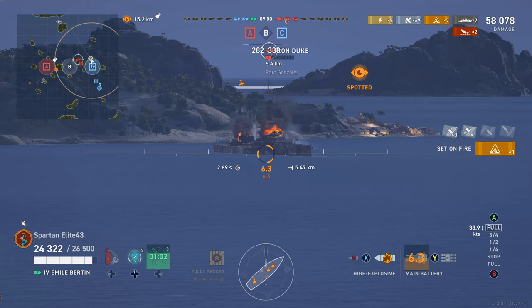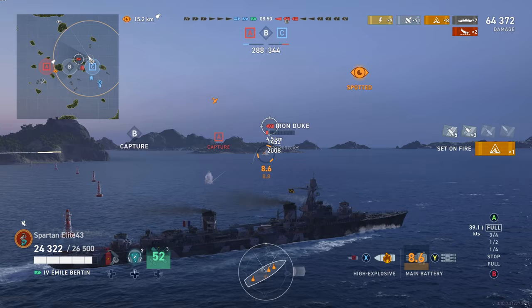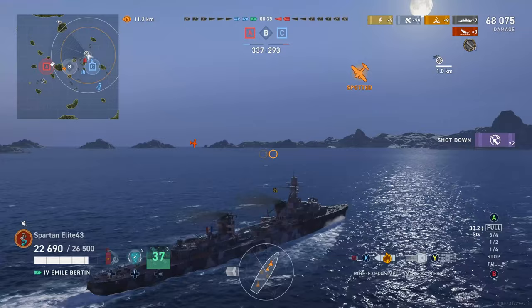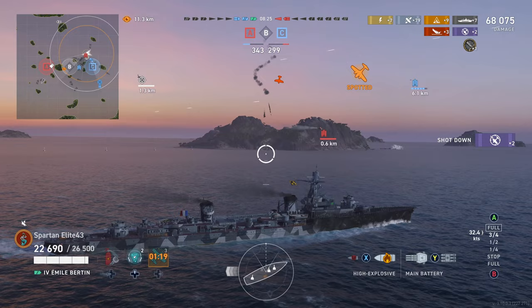We're trying to hit the front of his ship. He shoots HE at us and actually misses. We get the third fire on the bow and we're going to burn this guy down no problem — he's got three perma fires, he doesn't have the health. He goes down, giving us high caliber and our third kill of the game. We still have a carrier and a destroyer out here, so we're going to go in and try to grab the Bravo cap. Remember this is a domination match, so we have to do something about these caps.